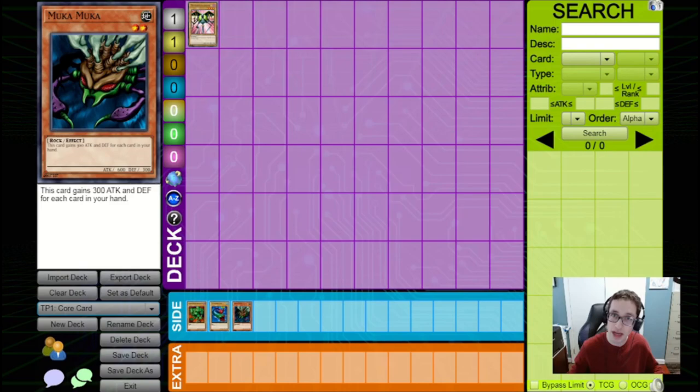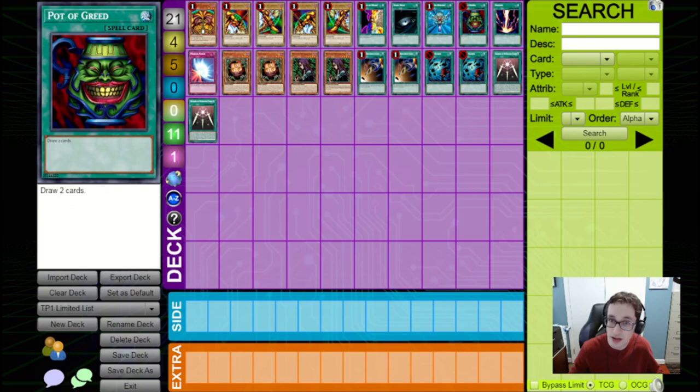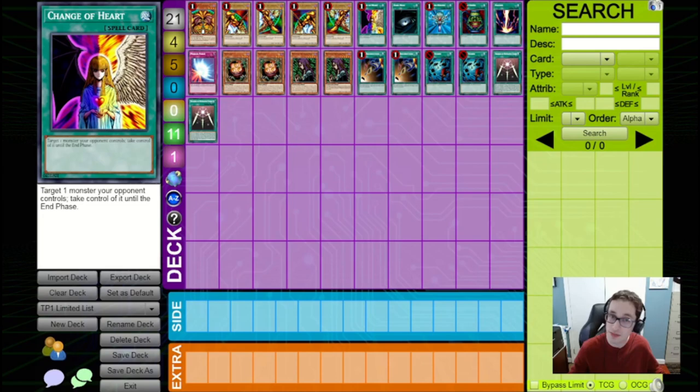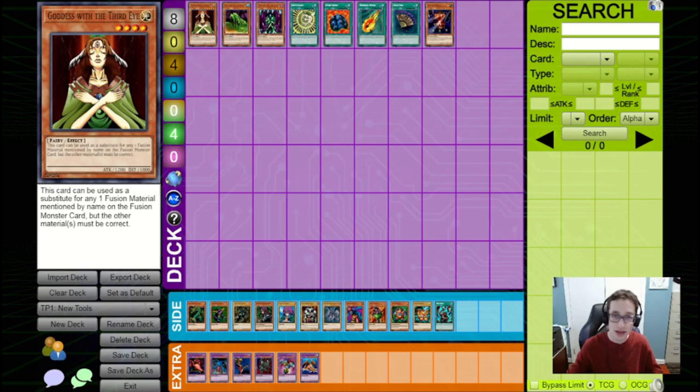Mechanical Chaser does introduce some major improvements to some more jank strategies. But before we dive into that, I just want to make sure everyone's on the same page, so let's cover the limited list for this format. The limited list for Chaser format is the same limited list as Critter, which many of you probably already know. That means the most powerful cards in this format — like the Power 5 limited spells — are pretty much the same as in Critter. If you want my more in-depth thoughts on this limited list, check out my Critter guide.